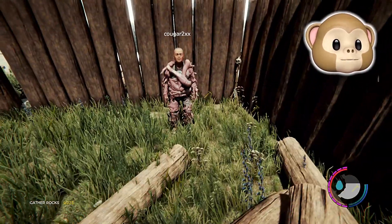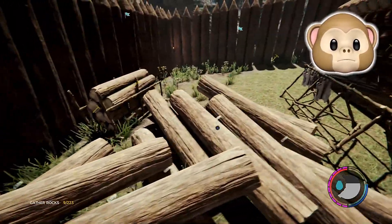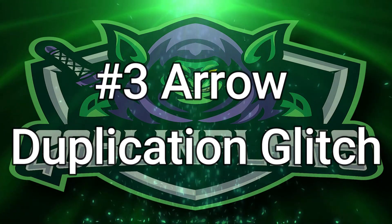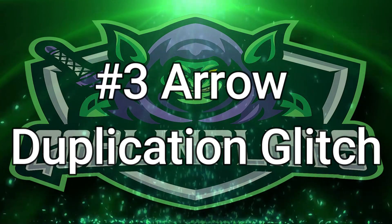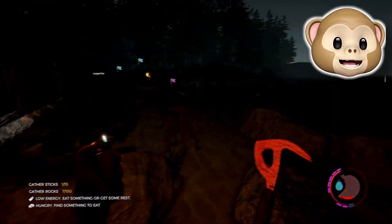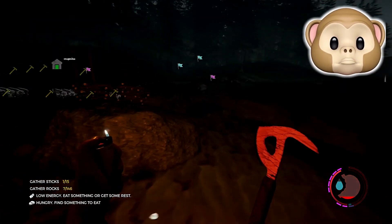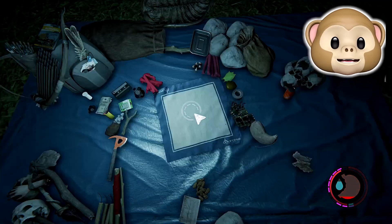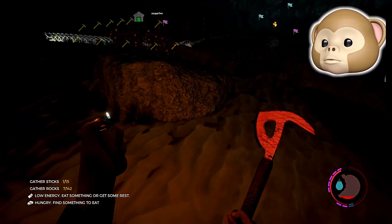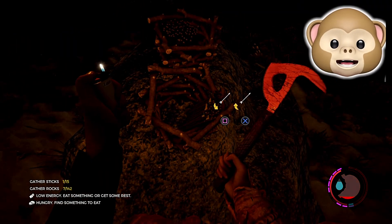Alright guys, it is dark — sorry about that — but we're gonna go ahead and show you guys how to do an arrow glitch real fast. I'm gonna show you guys the arrows we got. For this one you're gonna have to use your tin tray — yeah, the tin tray — you will have to have the tin tray.